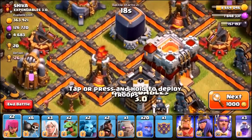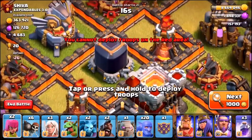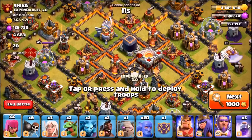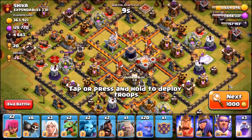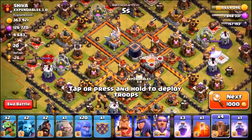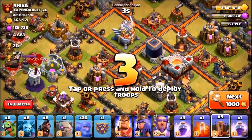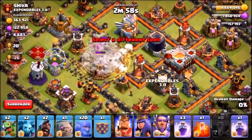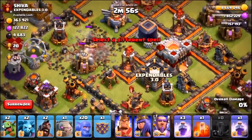Check this out — first base we land on, this dude is packing a punch: not one, but two level 5 Inferno Towers. We got our Earthquake spells, let's take these Inferno Towers on head to head. We're going to drop these Earthquakes right here and see what kind of damage we can do to them, and I want to see what they can actually do to my army.